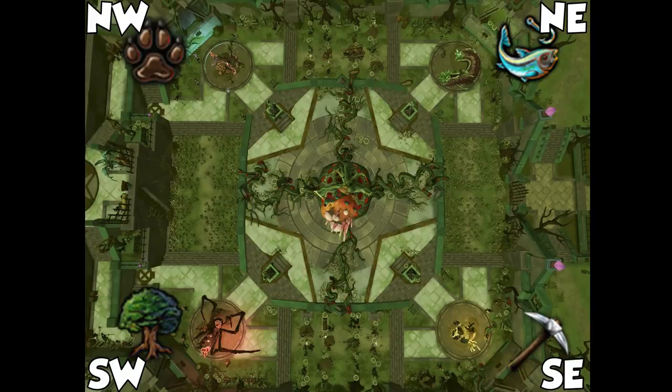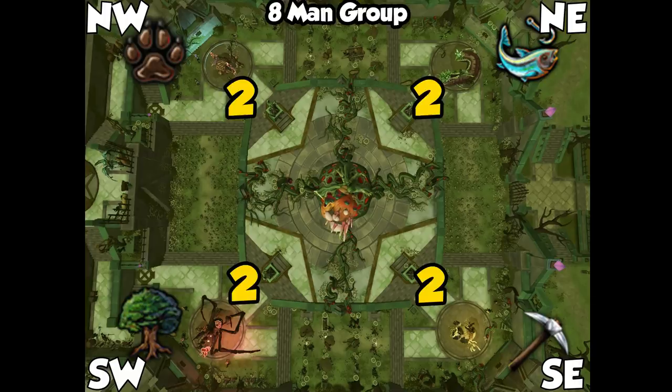Those are the fundamental mechanics you'll deal with throughout the fight. If you deal with them correctly, you won't need to worry about your stats getting drained. I've put a map overview of Krosus so I can explain the boss layout: the northwest quadrant is hunter, northeast is fishing, southeast is mining, and southwest is woodcutting. For an eight-man group, you want to put two people in every single quadrant. If you're doing a public lobby, communicate with your team beforehand about who is going where.